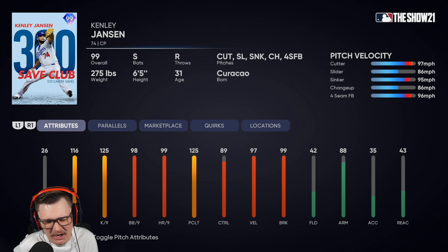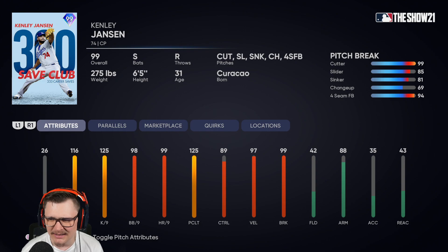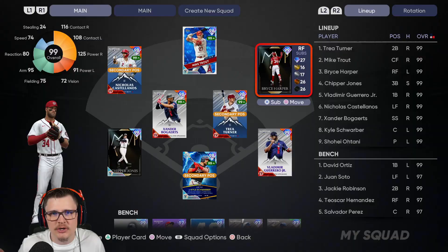What makes him nasty — yes, the arsenal — but then the control. He's a dot artist supreme. 99 cutter, 88 slider, 93 control on the sinker, 70 on the changeup or seam at 90 with break. Pretty elite, at least on the cutter and his sinker, but it moves. I've faced him plenty of times — oh, it moves. So like I said, he will be our opener for us.